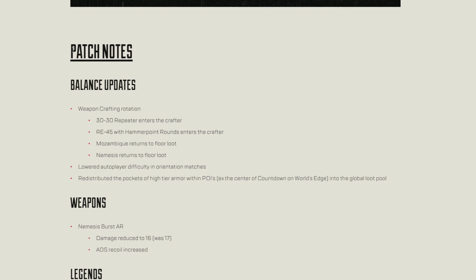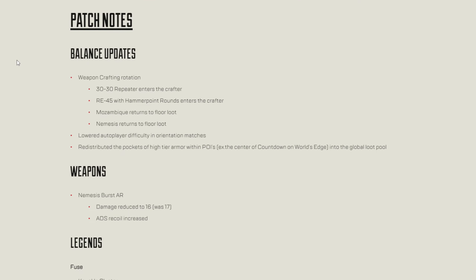Now we've got the patch notes, so let's go through what is changing. Starting off with balance updates and the weapon crafting rotation: the 30-30 Repeater enters the crafter, the RE-45 Hammer Point Rounds enters the crafter, the Mozambique returns to floor loot, and so does the Nemesis. Also, lowered auto-player difficulty in orientation matches, and redistributed pockets of high-tier armor within POIs — for example the center of Countdown on World's Edge — into the global loot pool.